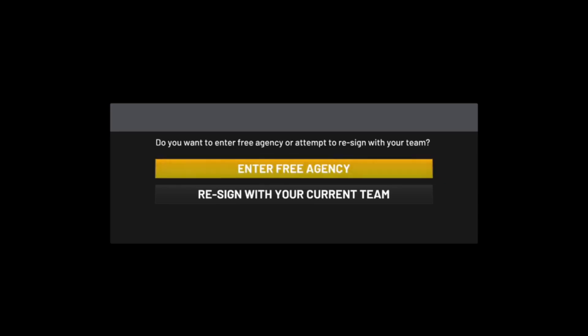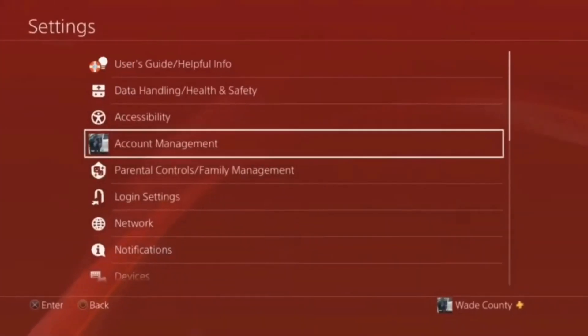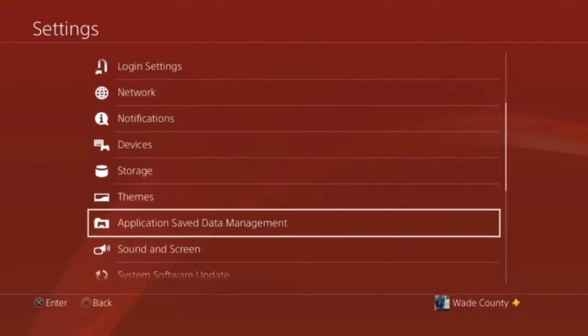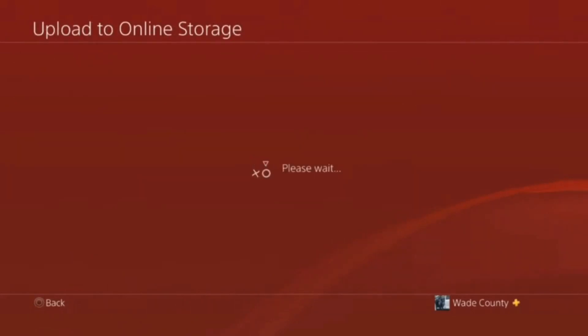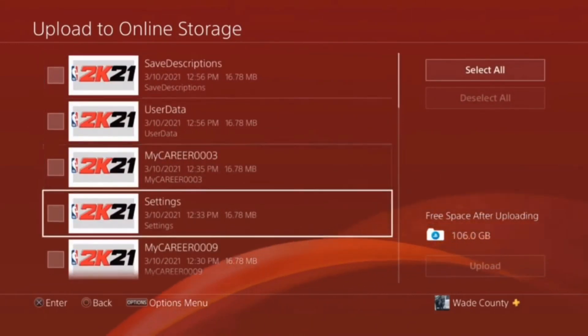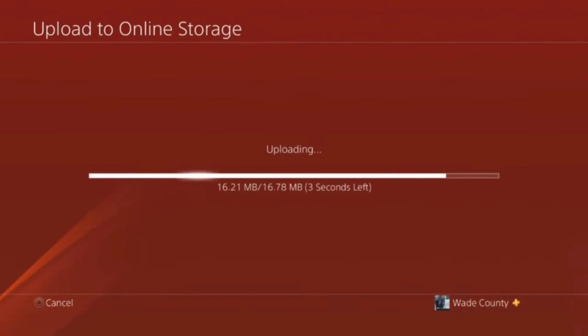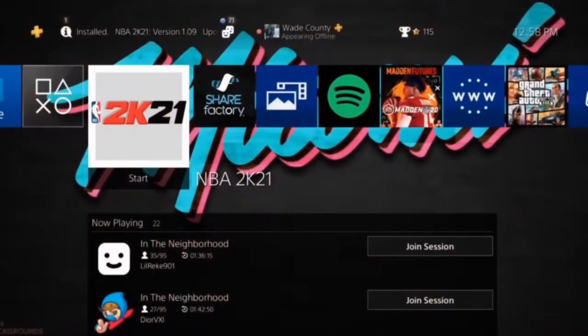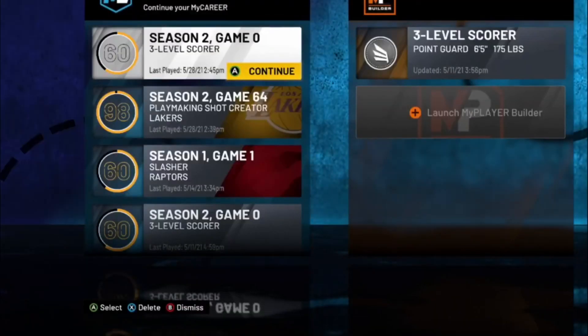For PS4 users: close out the application, then go to Settings, then Application Save Data Management. You can use a USB or PS Plus — it doesn't matter. In this case we uploaded to online storage using PS Plus, but you can also select USB. Go to NBA 2K21, select the very first MyCareer file you see — in this case it's 003 but yours might be different — then upload that file to online storage and reload the game back up.